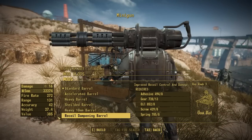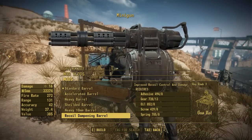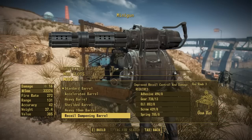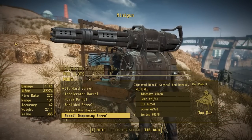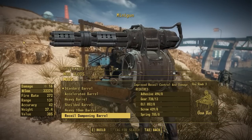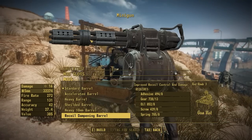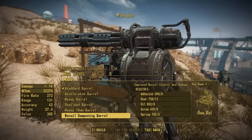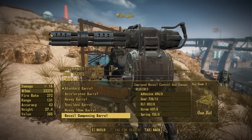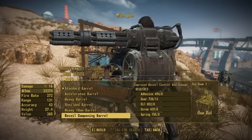Then we have the recoil dampening barrel, which you may recognize as the Fallout 3 style barrel — this gives a nice buff to accuracy. One small thing to note: the metal parts are really shiny because I'm using metals typically used on other weapons in this game. For some reason the minigun in vanilla Fallout 4 is very dull and not metallic at all, so I may tweak these textures to be more in line with the vanilla look in the future, depending on feedback.